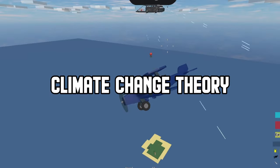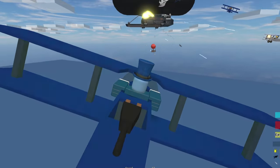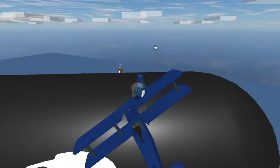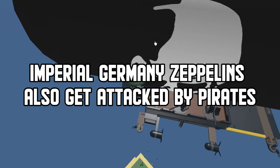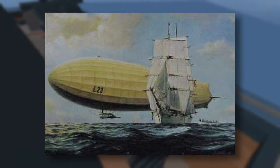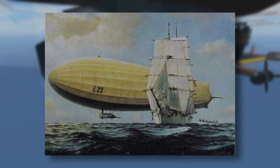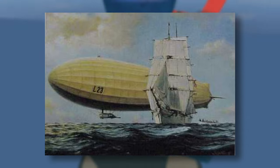Ohio is pretty inland, so that wouldn't really explain why they're fighting pirates over large bodies of water — unless something like rising sea levels made oceans and rivers flood the town, so only a few patches of land controlled by the military are being attacked by pirates who want it for themselves or want to stop the production of their zeppelins. In World War I, on August 21, 1917, the Zeppelin LZ66, also called L23, was apparently captured by a Norwegian pirate ship. On Wikipedia it says that they captured the ship, which leads to many theories.